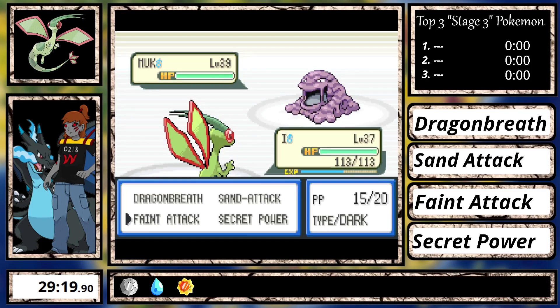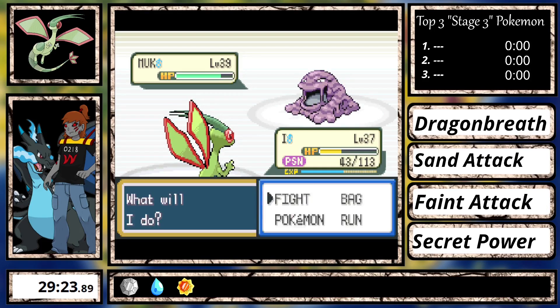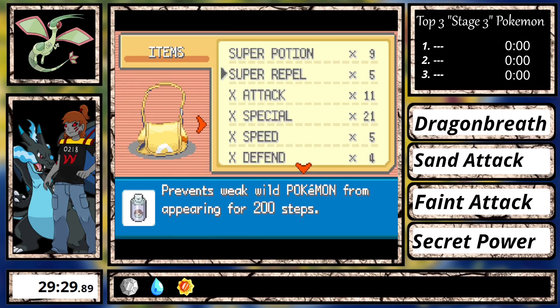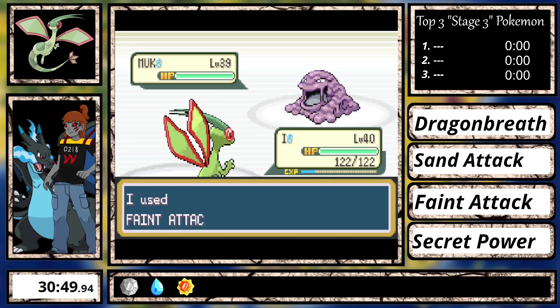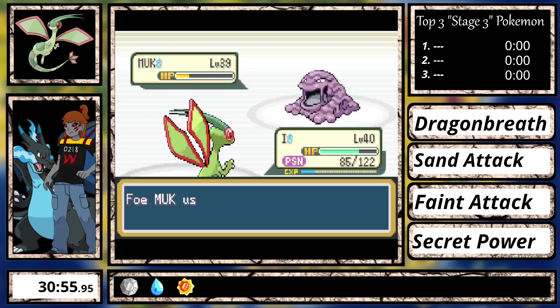The first item I check off my bucket list is fighting Koga. In the first few tries I kept dying to toxic damage plus the high damage of Sludge, so I decided to use a couple of candies. On the winning attempt I set up some X-Specials and spam Feint Attack. I usually would set up Guard Specs to prevent Smokescreen, but with Feint Attack it's not necessary at all.